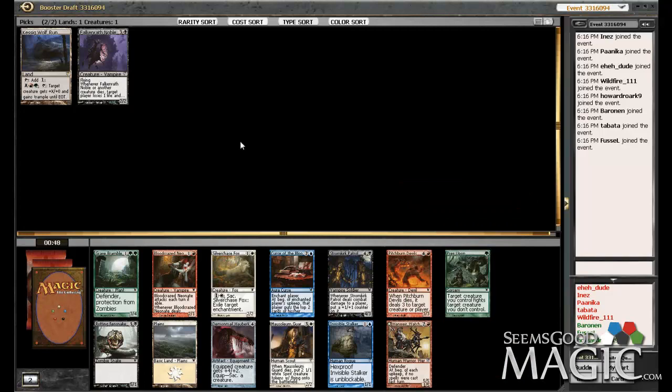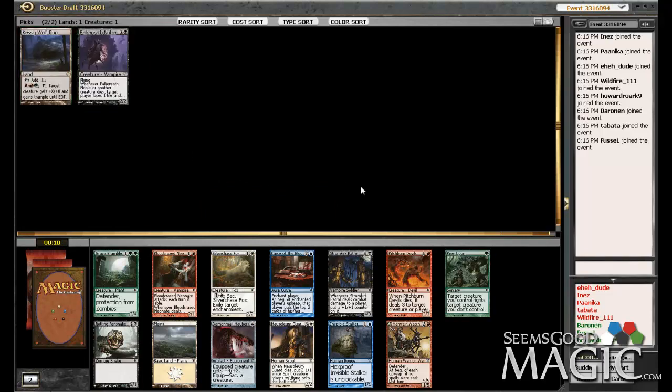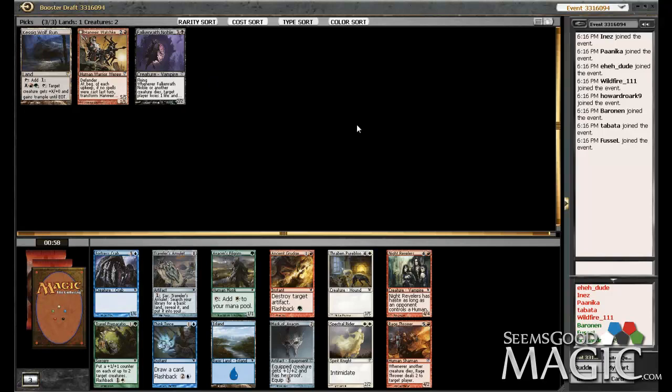Prey Upon is very good. How do I feel about green-black though? I don't really like that so much. I think I'd prefer, because this is an 8-4, to stick to an archetype I'm familiar with. For that reason I think I'm fine with picking the Hanweir Watch Keep — that's certainly good when you flip it with Kessig Wolf Run, or even unflipped. Mausoleum Guard and Invisible Stalker are also very good cards for those respective colors. Black-white isn't out of the question either, but I would like to play this Kessig Wolf Run. I'm going to pick the Hanweir Watch Keep and try to go into black-red aggro.